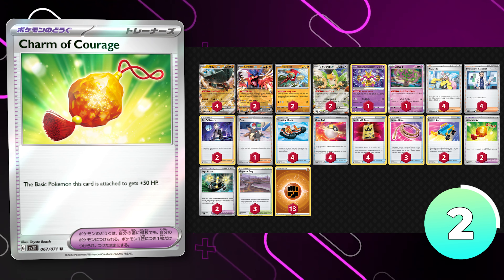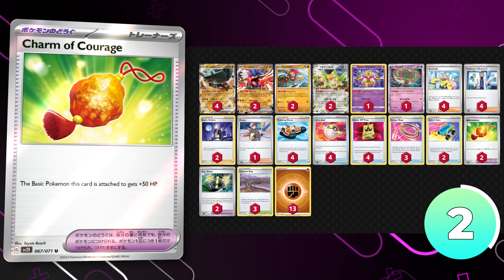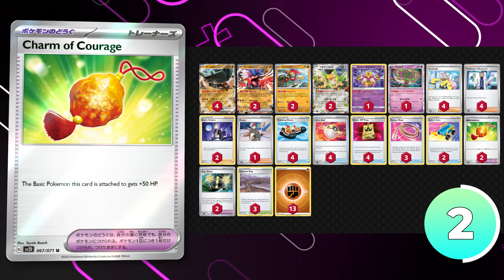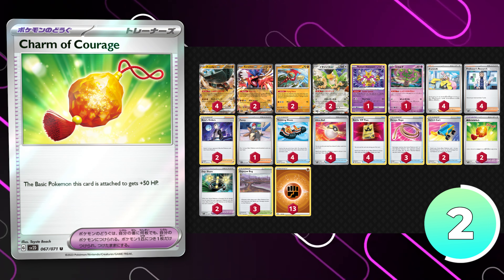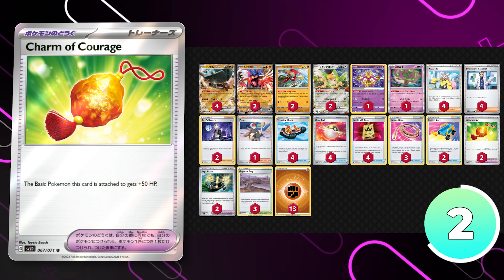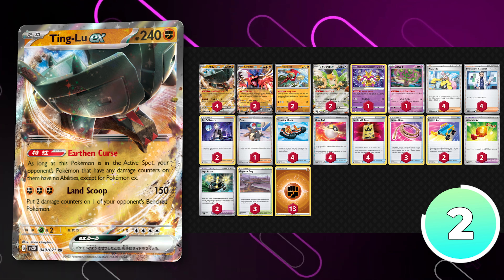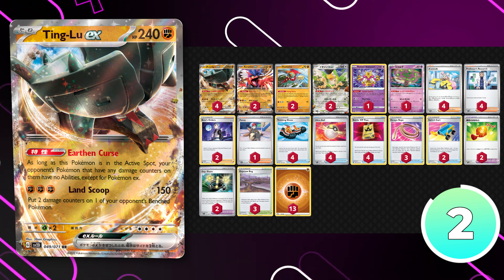Due to this deck needing typically one to two turns to set up, you'd need a little bit of extra HP to make sure you don't get ran over really quickly. It's definitely vulnerable to decks like Fusion Mew, potentially, if they can hit you with a turn-one Meloetta, so it's nice to make yourself more bulky and difficult to knock out. That extra HP can matter, so I currently have two Bravery Charms in the list — you could even potentially go up to three. The rest of the list is relatively standard, and I think this deck is definitely going to see some play for the upcoming North American International Championships.